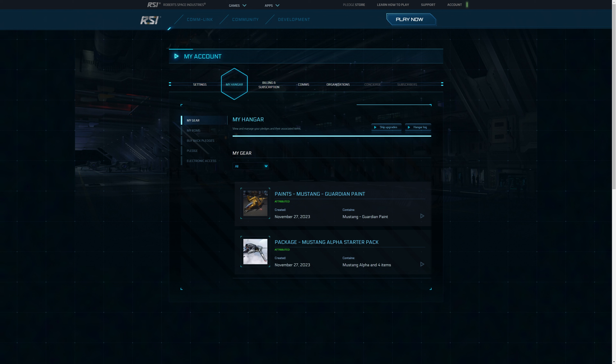My Hangar — there we go. Now I got it. I also got $3 store credit extra and a bonus paint for the ship. So now I have the Mustang Alpha Starter Pack and I am all set to play.